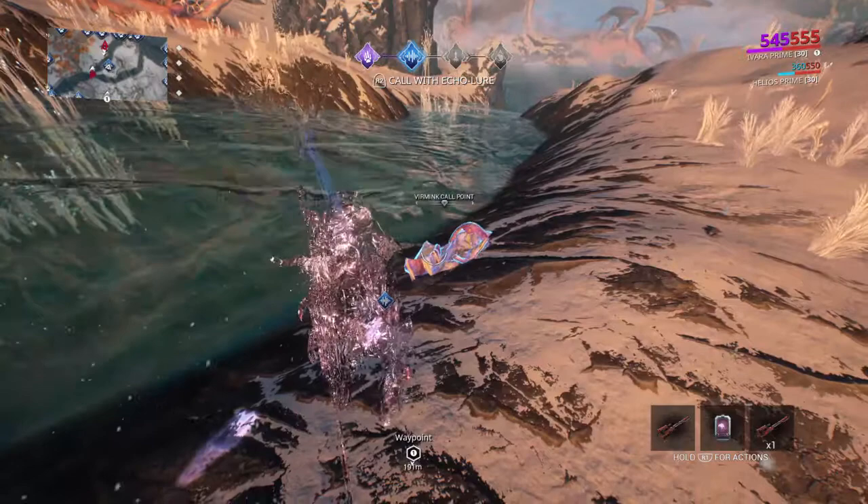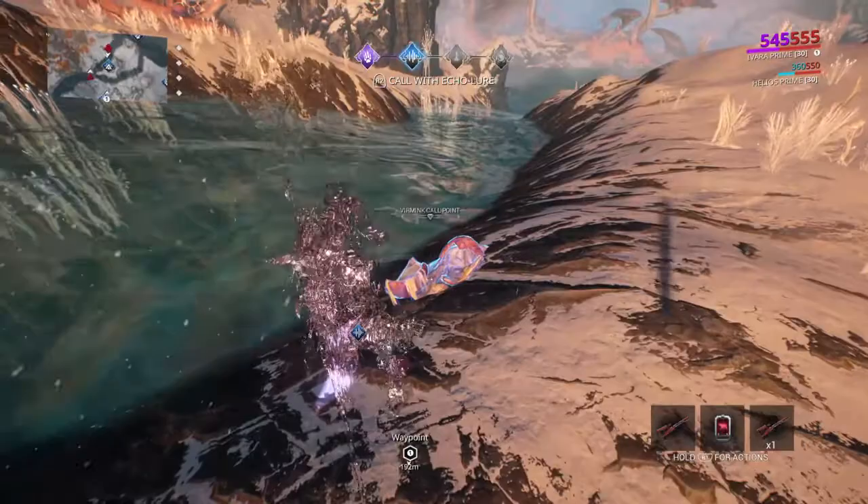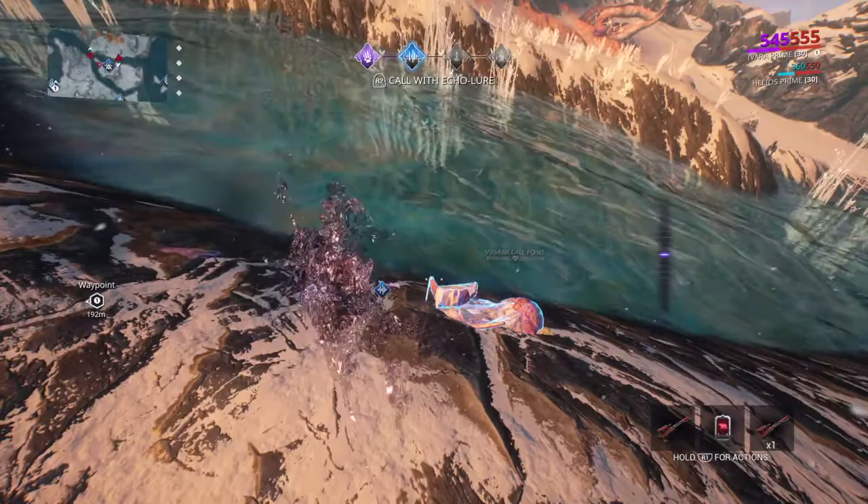So we found the call point. We can see it's a verminc. In the lower right we hold R1 for action, square. Find our verminc echo lure, and then you can see in the upper top R2 to call with it. We just move the joystick up and down and randomly make some noise.